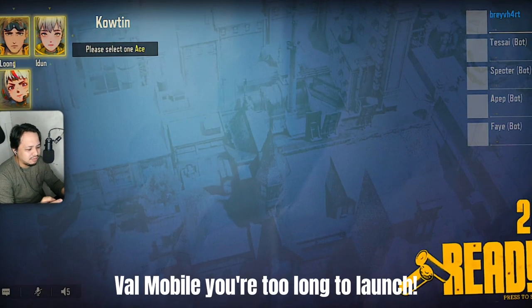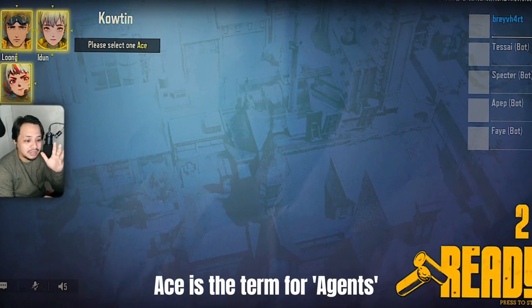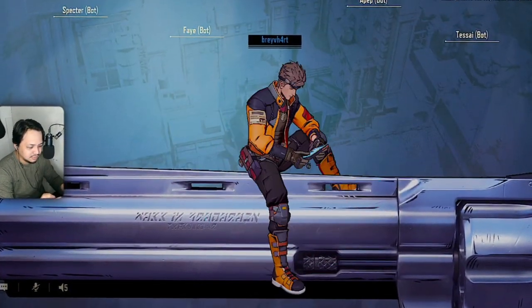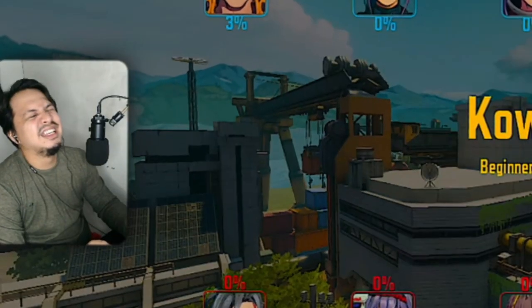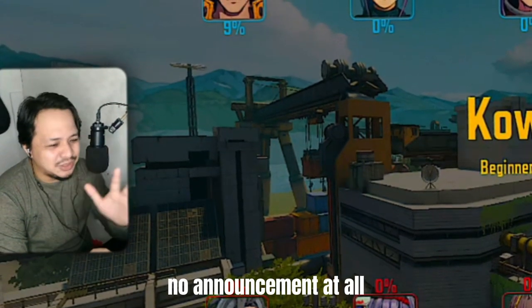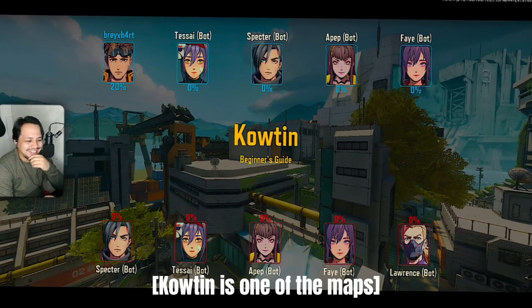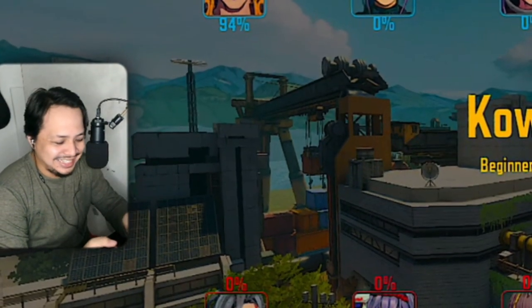Okay, please select one ace — 'ace' is what they call the agents, so hindi siya 'agent' here. Let's pick. Oh my goodness, look at that! The quality — walang announcement to, bigla lang nag-release today. Coating beginners, guys — medyo basta spy ganyan, coating, tasang kamay — yung mga coating jan, okay.